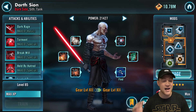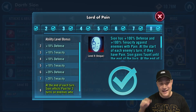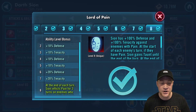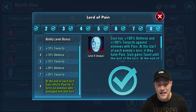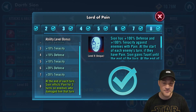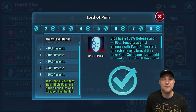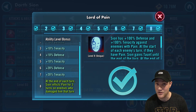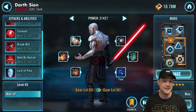Next is Darth Sion and his unique ability Lord of Pain. It states that at the end of each turn, Sion inflicts Pain for three turns on enemies who damaged him that turn. So if somebody hits Sion while he's taunting, they're going to be given Pain and he's going to be able to get Held by Hatred that much quicker. It's a great ability and he's still very viable with Darth Traya in the arena — they're probably still the best team in arena, even though I like to think that CLS, Chewbacca, and Han can climb up there as well.